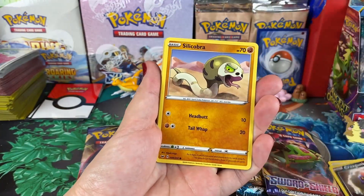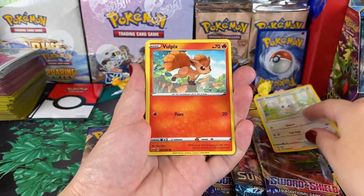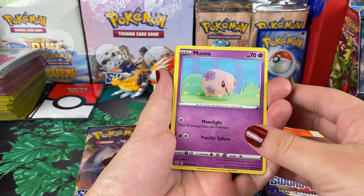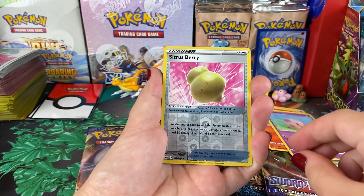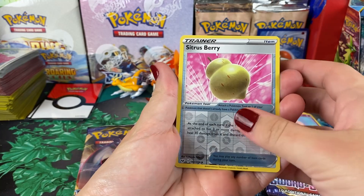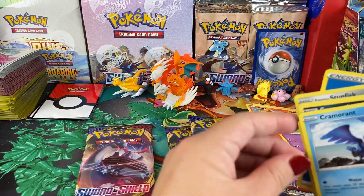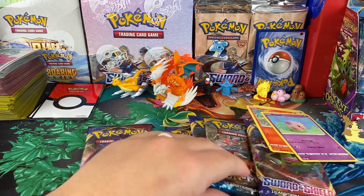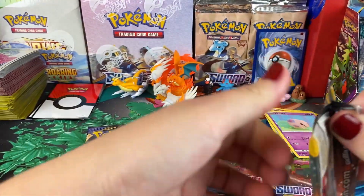She pulls a Primeape, a crocheted-looking Pokémon card — a classic one. Then Sitrus Berry, which is a trainer card worth nothing, and Cramorant. Zero points so far from the first pack, but that's okay — you never know.